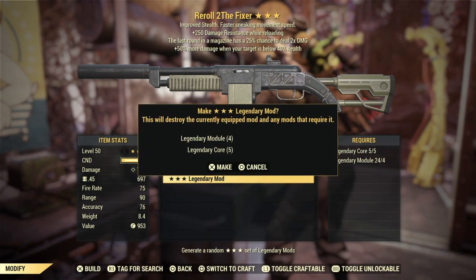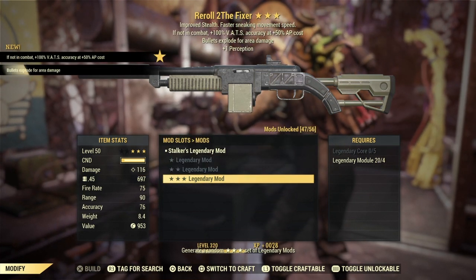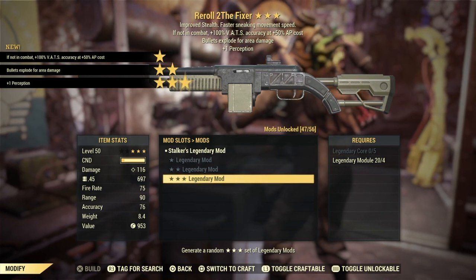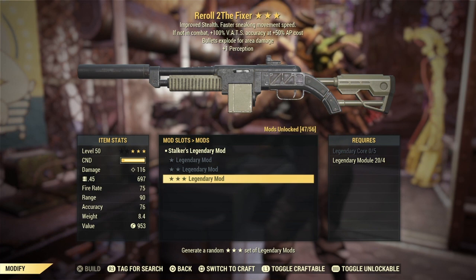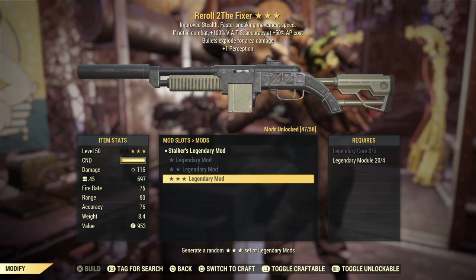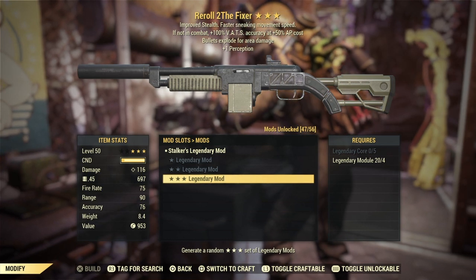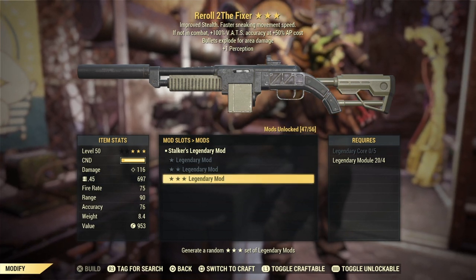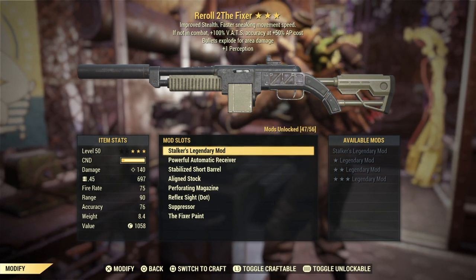I'm going to re-roll that one. Bullets explode with stalkers — I haven't really played much with stalkers, but with 100% VATS accuracy that could be good for crit shots, guaranteed head crits. With the explosive effect, that is going to be a keeper.